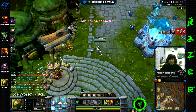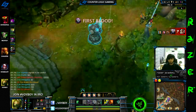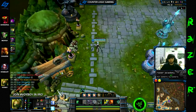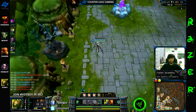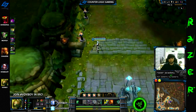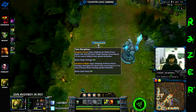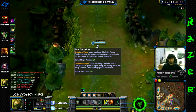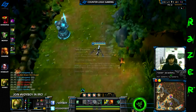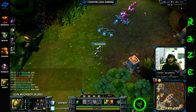You should be running 6.6 AD on reds, and then 2 magic pen marks just to fill up that slot. Then 13 armor yellows, which are seals, 3 flat AP quints to try to reach the other side of her passive — reaching 20 AP at level 1, also very valuable. Then 5 flat AP blues, and the remaining 4 blues should be scaling AP.